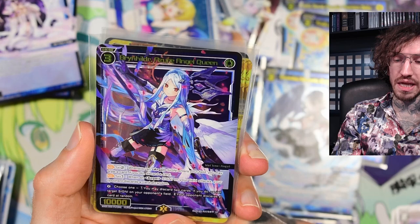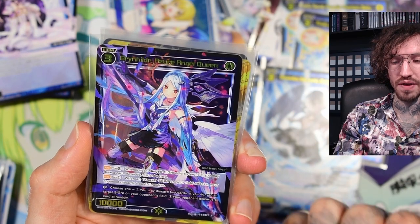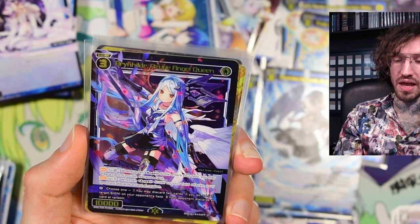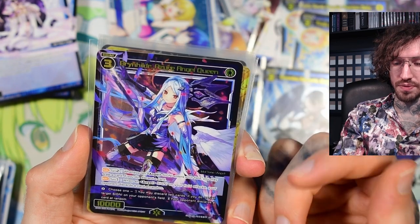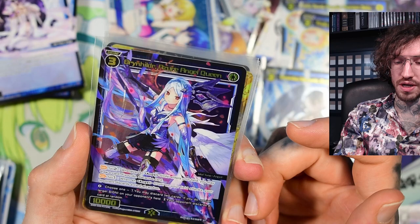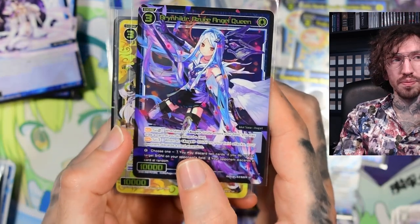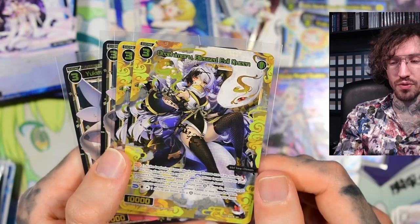Brynhildr is an angel and cares about other angels. Whenever an angel enters your field you may draw a card - if you do, discard a card, making it a self-discard and cycle effect. When an angel signi on your field attacks, your opponent discards a card at random - she triggers herself since it says 'when an angel' not 'another angel.' The life burst is: choose one - you may discard two cards and vanish a target signi on your opponent's field, or your opponent discards a card at random. She's a bit small at 10k.